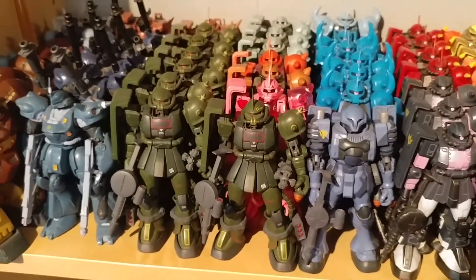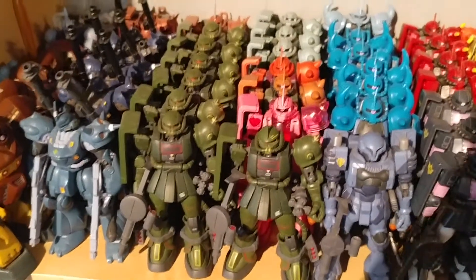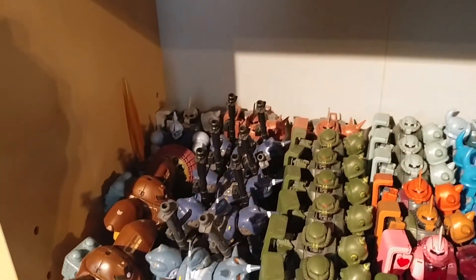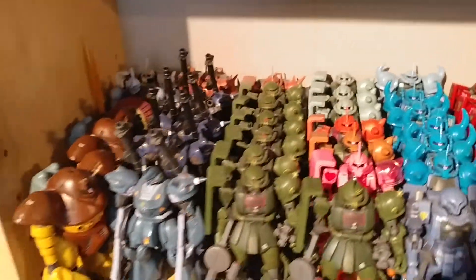We have seven of the Zaku-2 EMSI real types. We have two of the Elliott Lem high mobility types, a Shin Matsunaga hiding in the back, a Gyan, two Gogs, an American Kampfer, and three Japanese Kampfers.